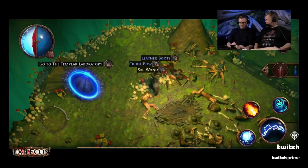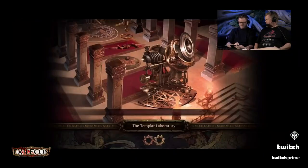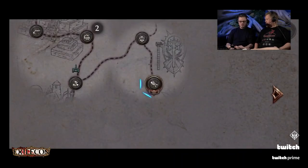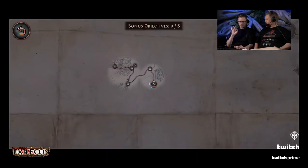If I grab this iceberg map it's just going to add to my Atlas automatically, right? When you come back, it should show a bit of a transition, show the completion, show the new map. And you're good to go. What's the bonus objectives thing? It doesn't do anything yet. Secrets.